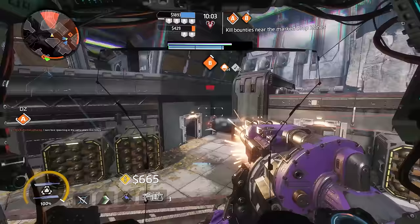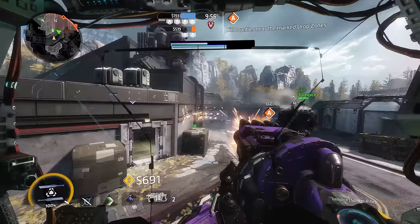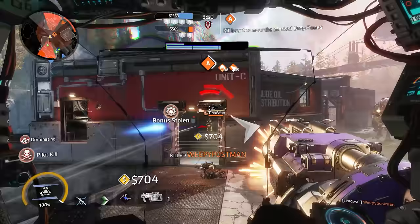If you use the Temporal Anomaly Titan kit to buff up your phase dash, the recharge time is reduced by about 30%. This is honestly a personal favorite of mine — it's what I usually run on my Ronin.